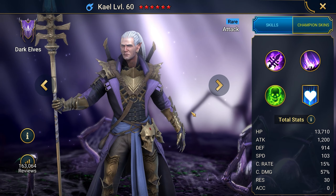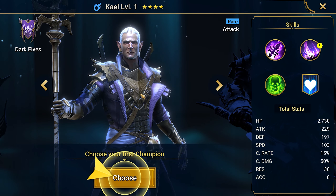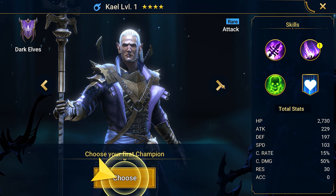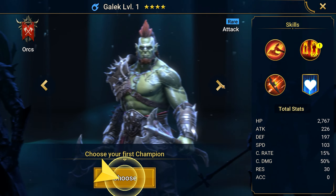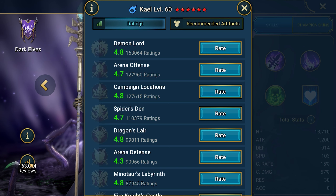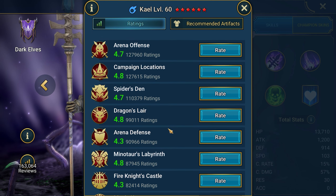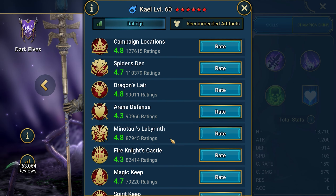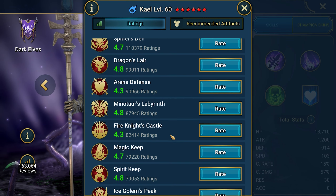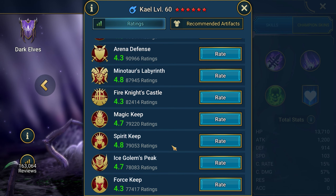Kale in Raid is a rare champion which can appear in blue or purple shards, or you can get him after training. You can't get him anymore if you didn't choose him at the start. As for the user ratings, he has the highest scores in the chapters of the campaign, the Minotaur's Labyrinth, the Dragon's Lair, the Clan Boss Dungeon, and even in the Arena when he attacks. The user ratings do not lie — the hero is GOAT. There are no ratings below four points.